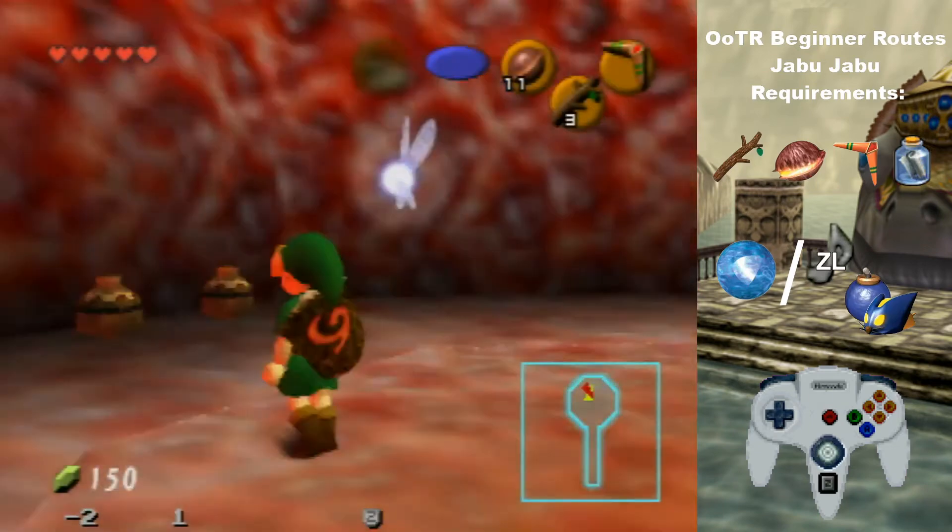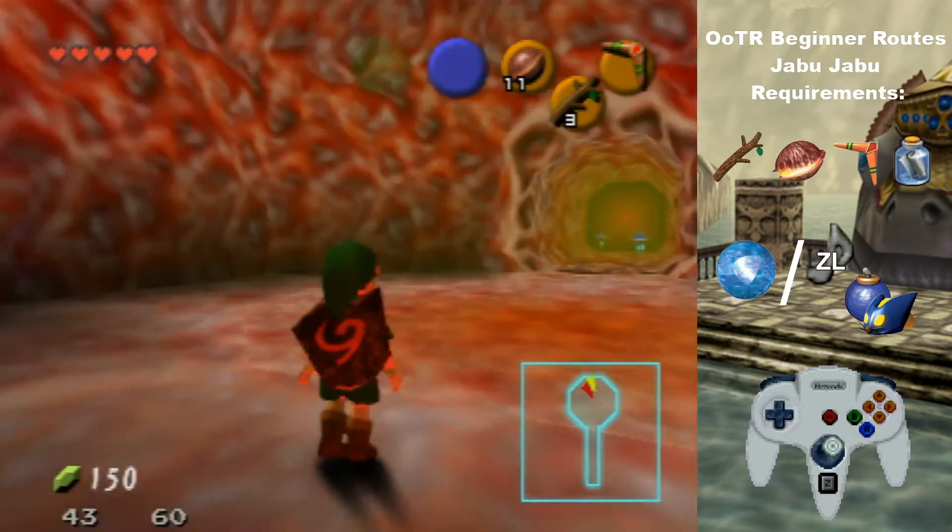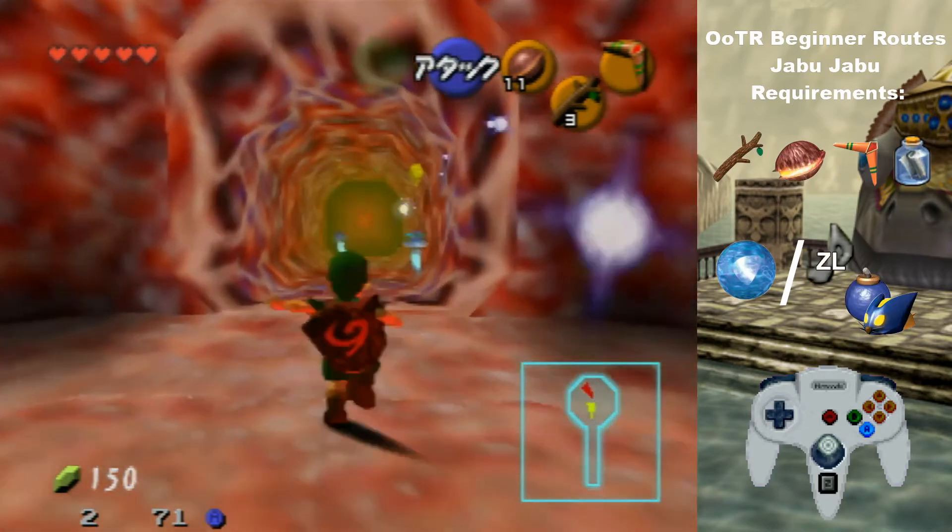If for any reason you're low on health, this pot right here has a fairy in it — always. So that's a good little backup if you want to fill your bottle up.